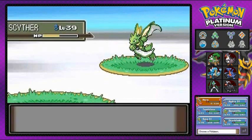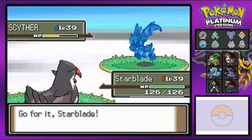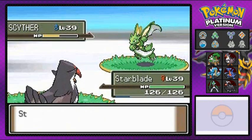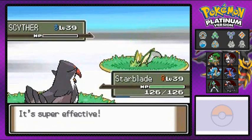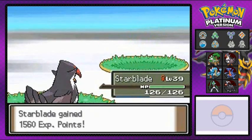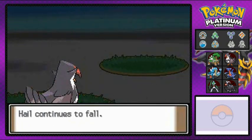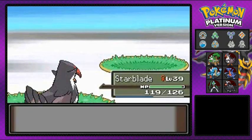Starblade, do your thing! Lower its attack and use your emo hair to slice it up. Let's go with Aerial Ace — finish it off! That's how you do it. Easy stuff, if you didn't have Light Screen or Reflect buffing it. That's a lot of experience points, and yep, hail is going to hurt you just like sandstorm if you don't have the proper Pokemon.